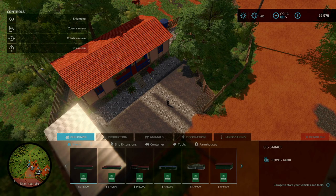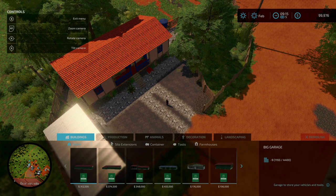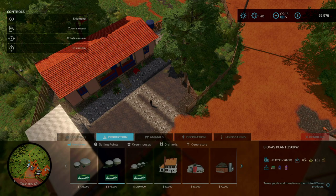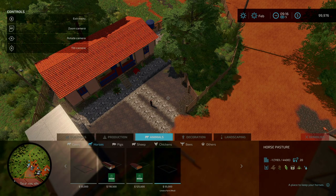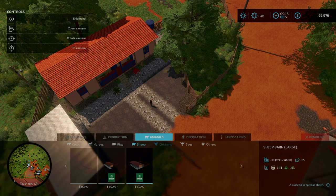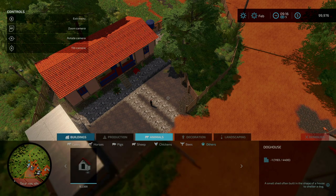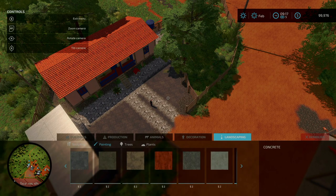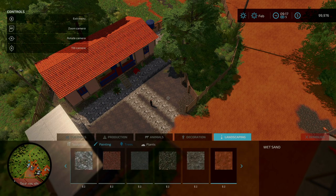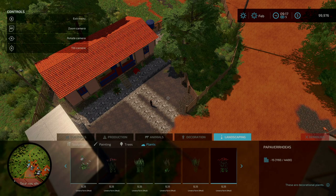If we take a look at the build menu, starting under buildings, we have nothing under all these tabs. Under productions, nothing under all these tabs. Under animals, nothing under cows, but under horses we do have one for Lumeria Farm. Nothing under pigs, sheep, chickens, bees, or others. There is nothing under decorations whatsoever. But under landscaping, we do have several additional painting swatches. Nothing under trees, but under plants you will see several mods specific to this map.